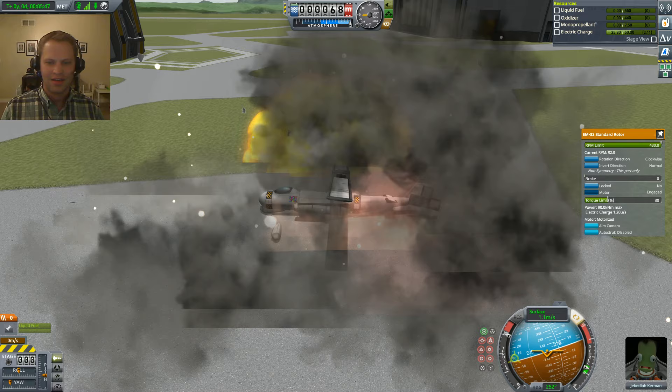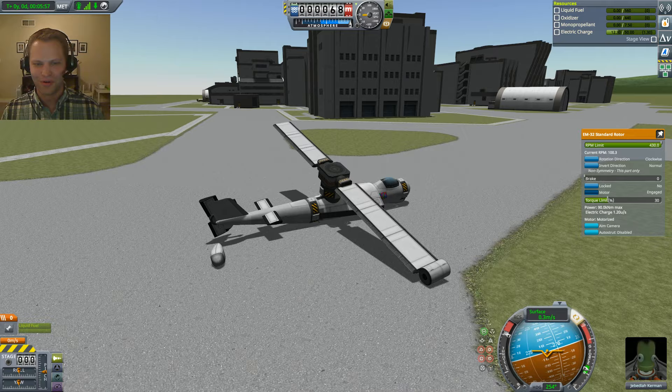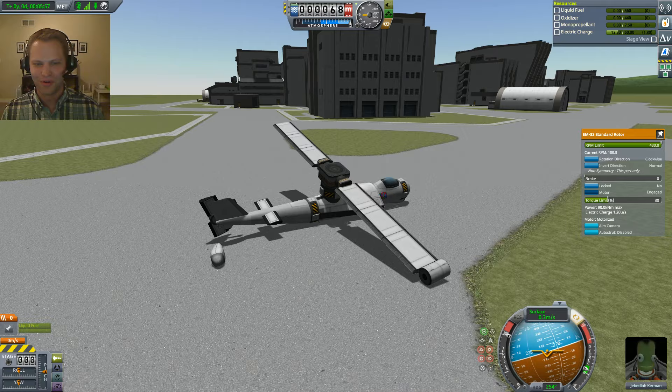It didn't work but I didn't crash. It can transition - it's just a difficult transition. Anyway, hope you enjoyed. That's the rotor wing - fun with the Breaking Ground expansion. Like the video and subscribe, I've got some more coming. Thanks.